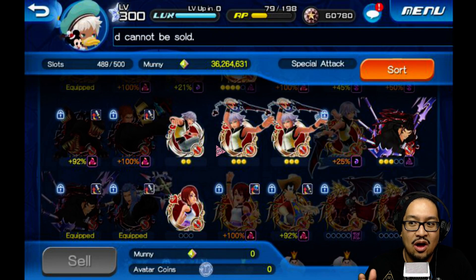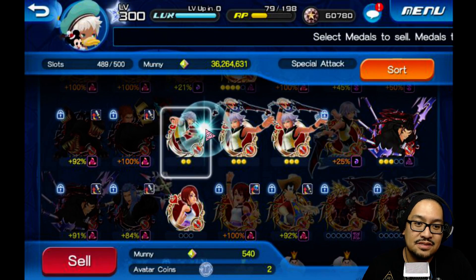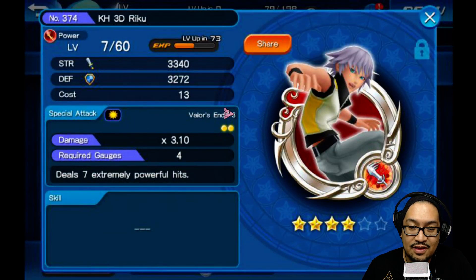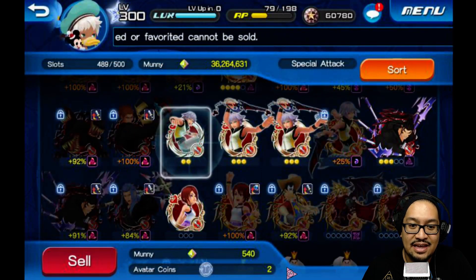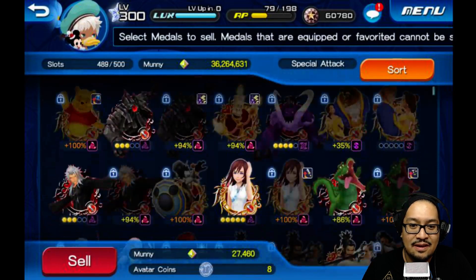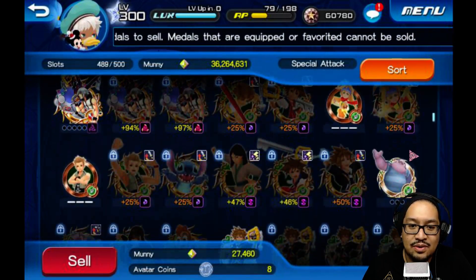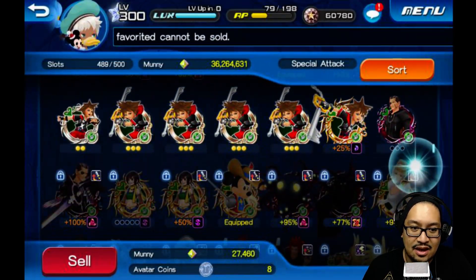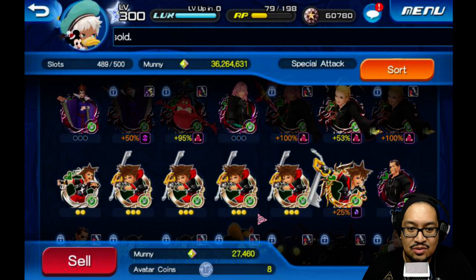Like this Riku — he's got two available orbs and both of them are lit, so he is worth two avatar coins. This one is three — three orbs all lit. Right now I'm just going to be doing the Rikus, Soras, and Meowows that I got.